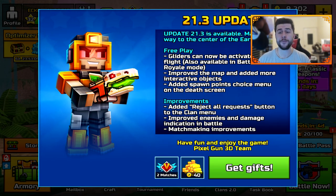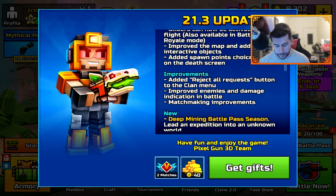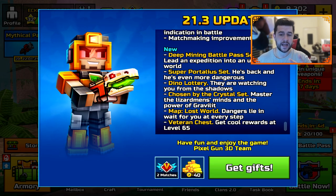When you open the brand new update for the first time, you will be faced with a screen that explains all the details behind the update — free-to-play changes, improvements, new things introduced, but also two VIP matches and 40 free coins.